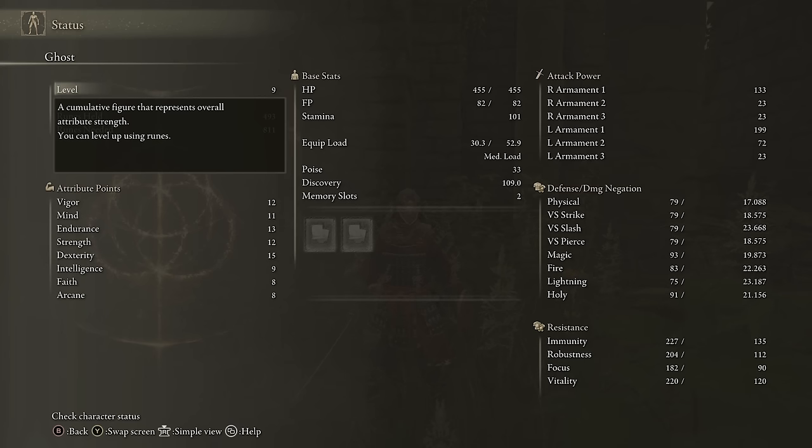First, your level — starting off strong with a slightly poorly worded explanation. This is essentially just the number of times you leveled up. Most classes don't technically start at level one, so it's how many times you leveled up plus five to ten levels however many you started with. The important thing is it's not really a good indicator of power, since enemies in Elden Ring have a static difficulty and do not scale to your level, so there's no real minimum level requirement to do anything. Unless you're trying to min-max or fit a PvP meta, you can just feel free to ignore this number.